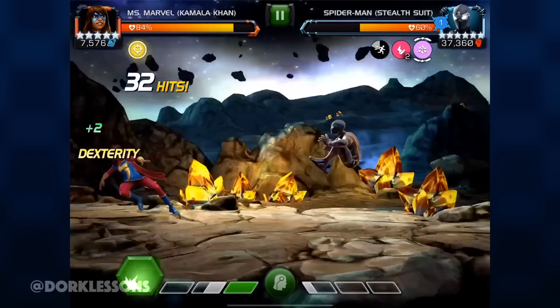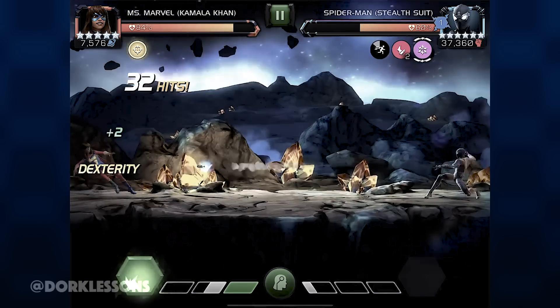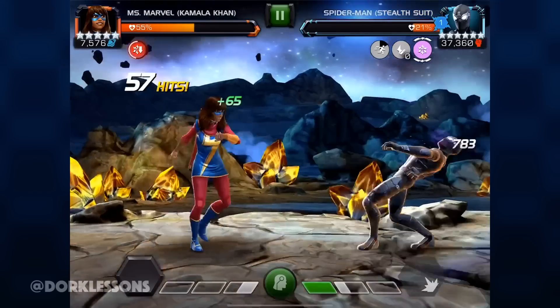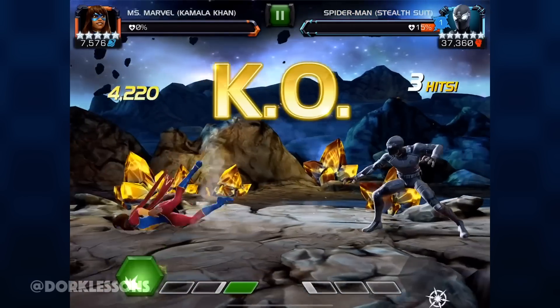As for the SP2, it's really just clear the space and dodge the two projectiles. This will have varying timing because this is a distance-based projectile attack. As you can see, I pretty much almost one-shot him with Kamala Khan and it really just came down to user error in the end.